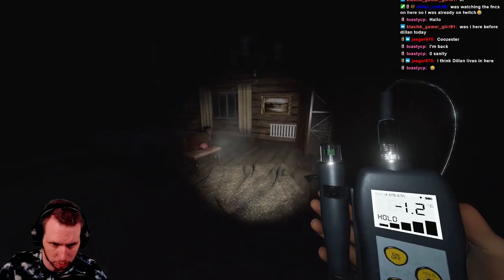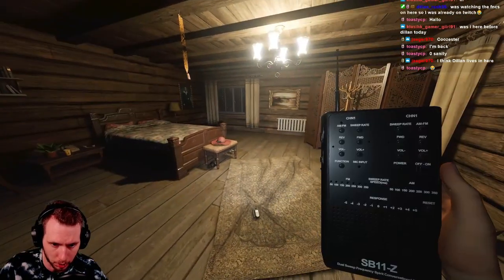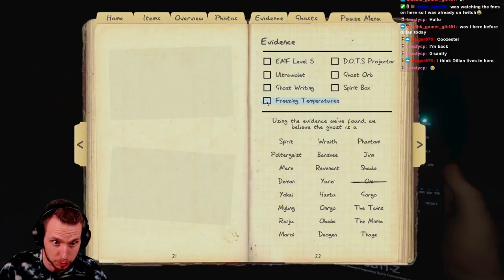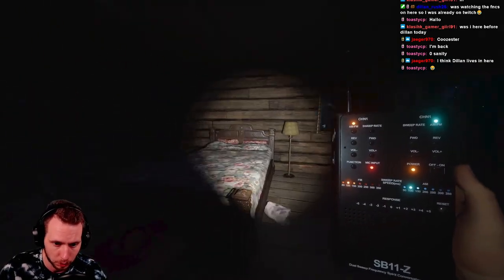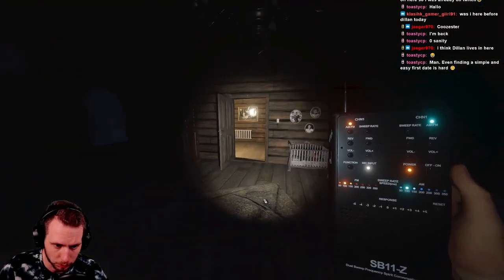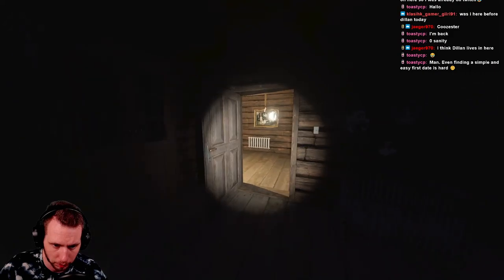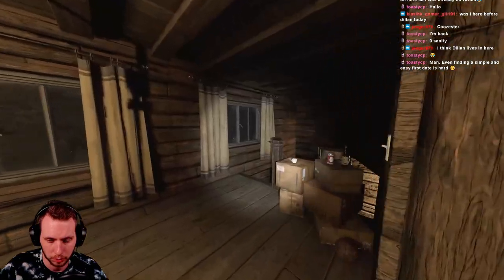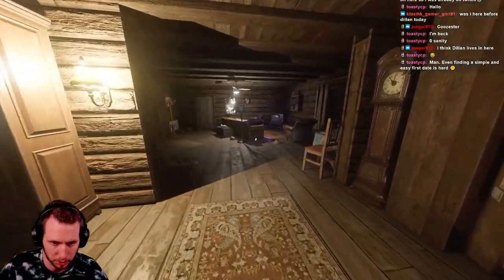I was literally just telling my chat how I'm going to cut this part out because nobody wants to watch someone walking around a contract for ages trying to find the ghost room, but we just found it and we have freezing temperatures. We're going to always assume that we get freezing. It's throwing a lot of stuff but it's not like crazy crazy.